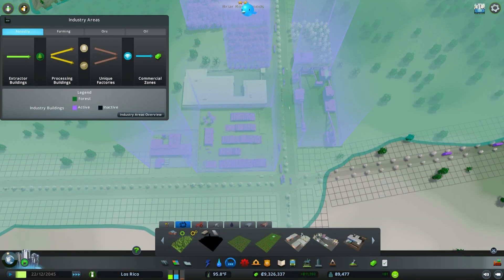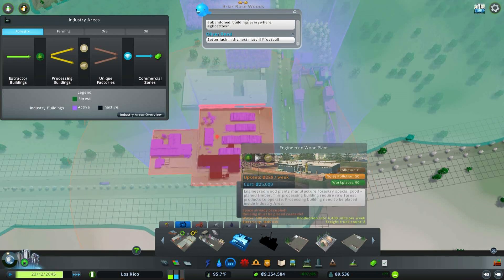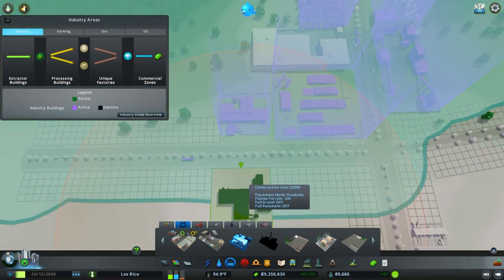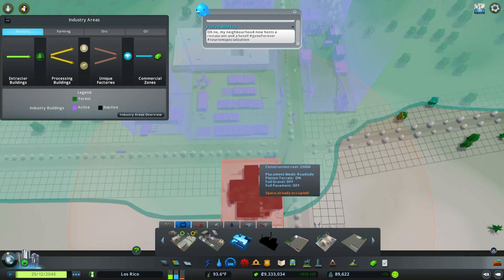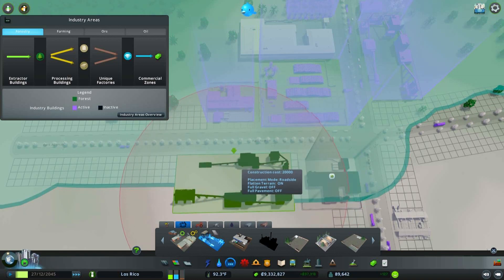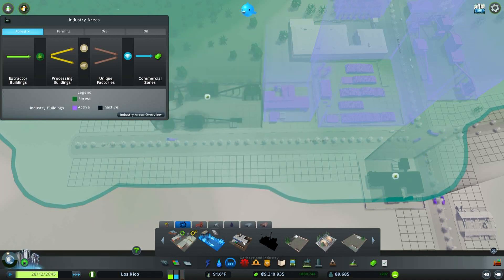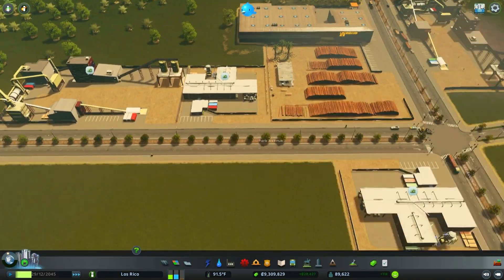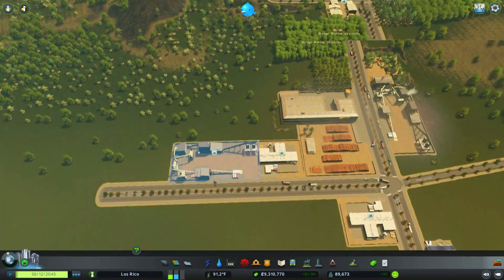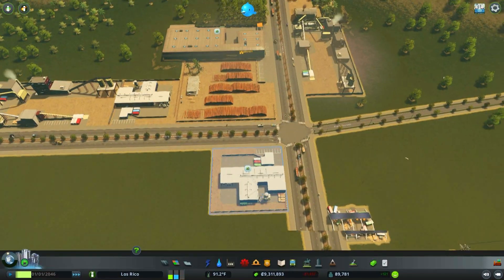As far as the industry stuff goes, we could build another sawmill. What other forestry stuff do we have? An engineered wood plant — I don't think I've built one, so we'll put one in. And a biomass pellet plant — that may be another good idea to produce more forestry goods. They need raw materials, and there we go — those have raw materials being delivered, though this one needs more.